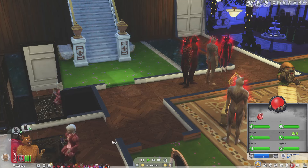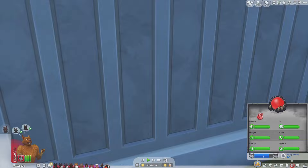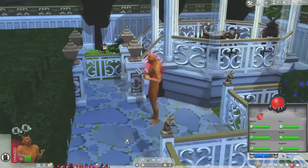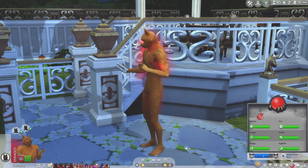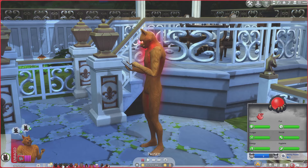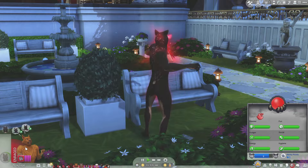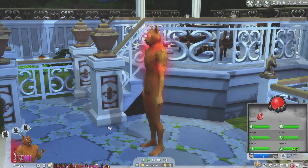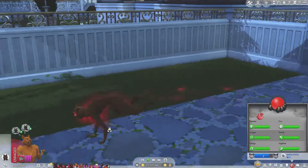There are some sims right now going above and beyond to provide me with storyline. Our golden wolf, Prince Harvey, is doing just that. He wants to be mean to Lady Ada — can they be mean in their werewolf forms? He can snarl at her. We're going to try snarling at her and say that counts as what he wanted to do. He's running over to snarl at Ada. That's fulfilled — so they can do certain mean interactions.